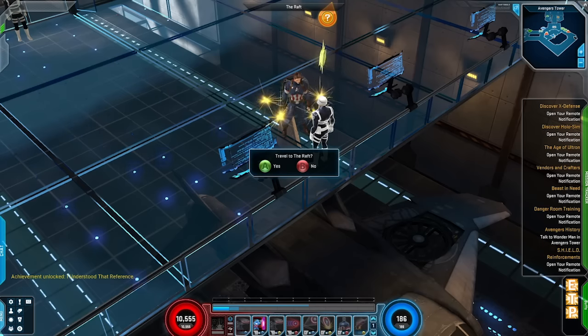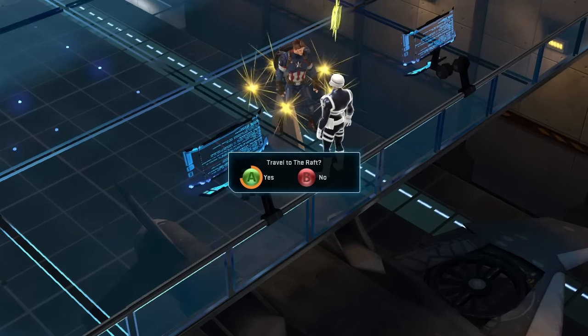When a confirmation dialog appears, you can press and hold the A button to accept or confirm. Pressing B will cancel.